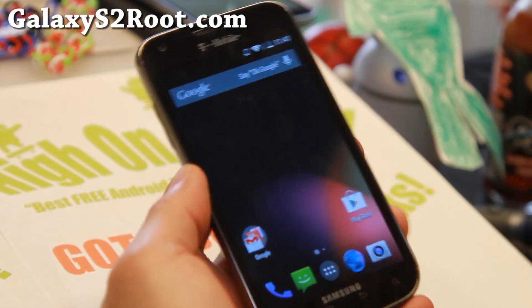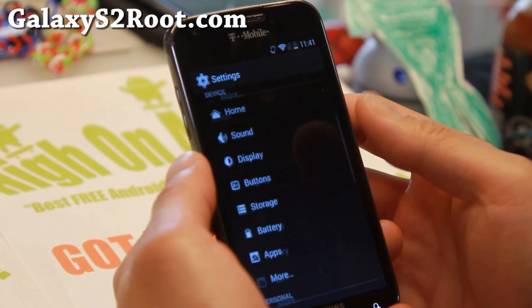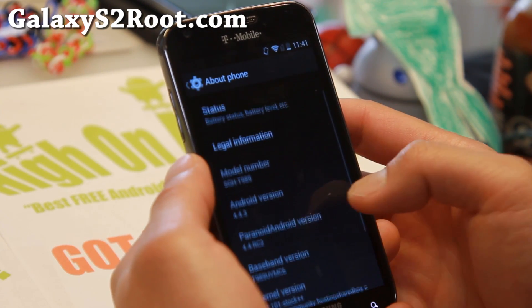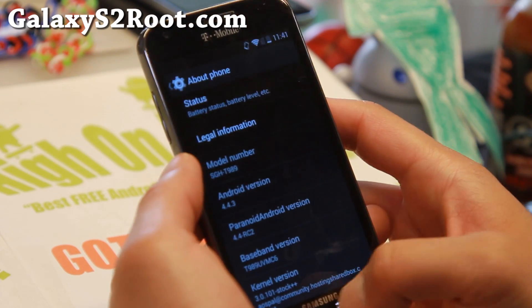Today we're checking out an Android 4.4.3 ROM. This is Paranoid Android RC2, which is actually not a nightly but an actual release — very good stuff. Android 4.4.3.